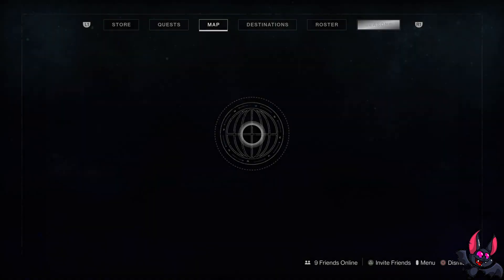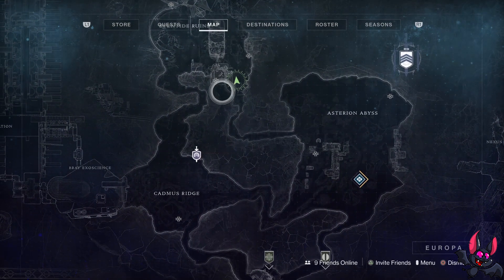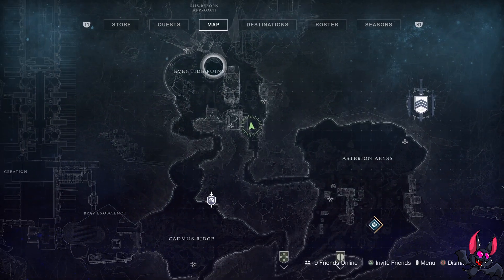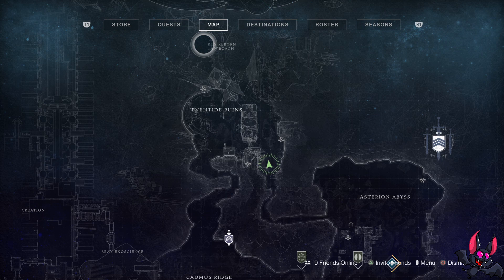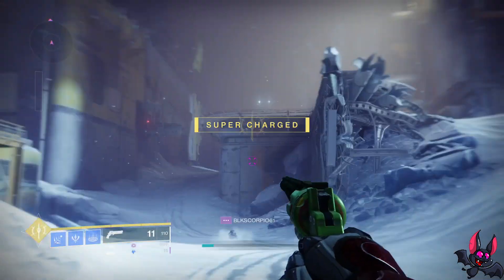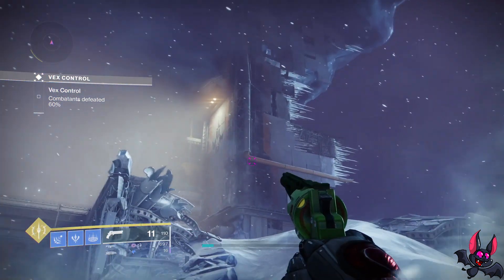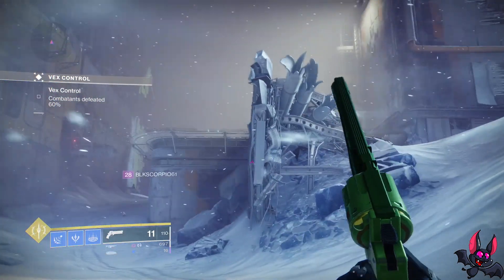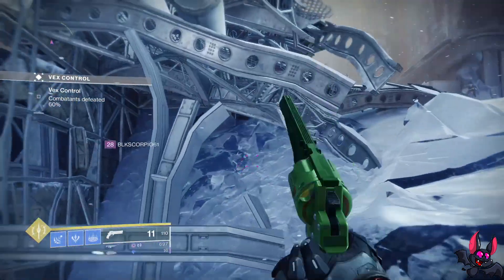Now the third one is definitely a lot easier to miss. It's going to be right here in the Eventide Ruins - I'll show you on the map. It's in the debris of this building, right on the corner where it's starting to fall apart. You can miss it very easily - I did, no shame in the game. Go right here to this corner, slip right on into the debris, and you'll see the entropic shard right there in the corner.